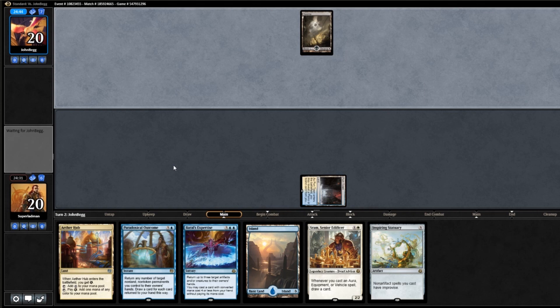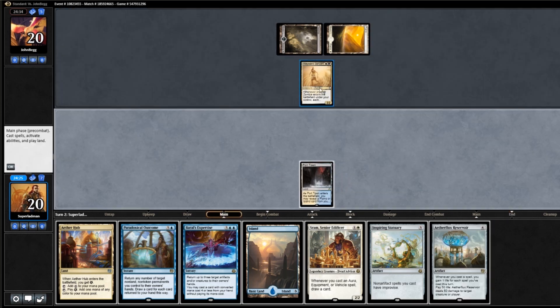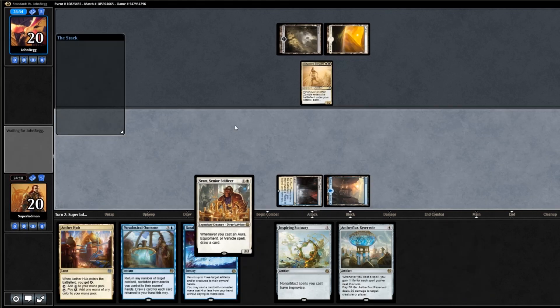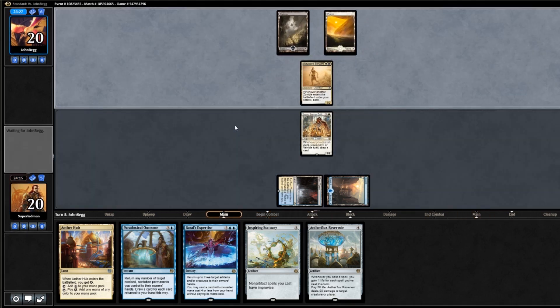Next turn we can slam down a Sram. Hopefully we draw into an equipment, because that's essentially a free redraw for Sram — which would be lovely. So if he's going to be playing Zombies, well, we're going to slam down Sram and see if it gets removed — Fatal Push, Grasp of Darkness, anything like that — just to slow him down a little bit and make sure he's not playing so many Zombies, at the very least.